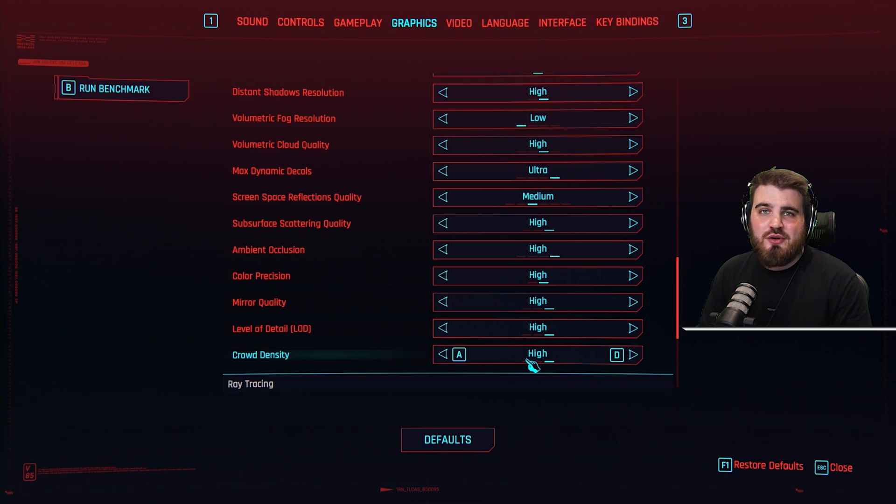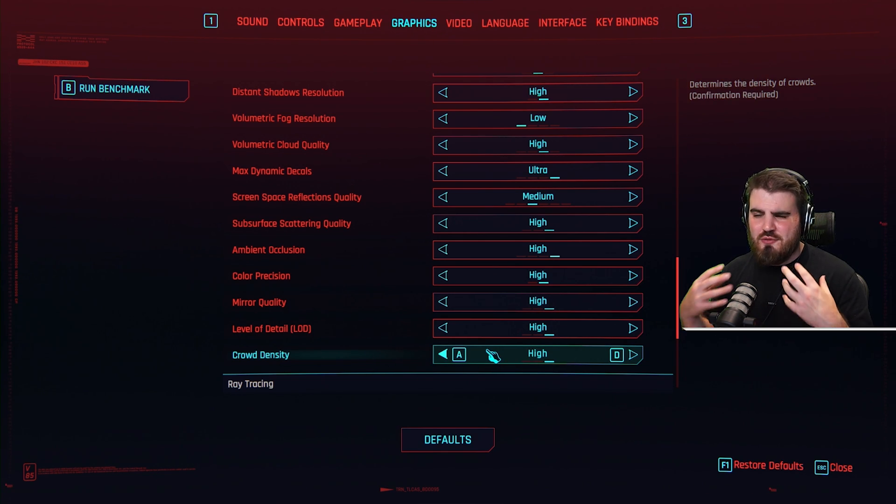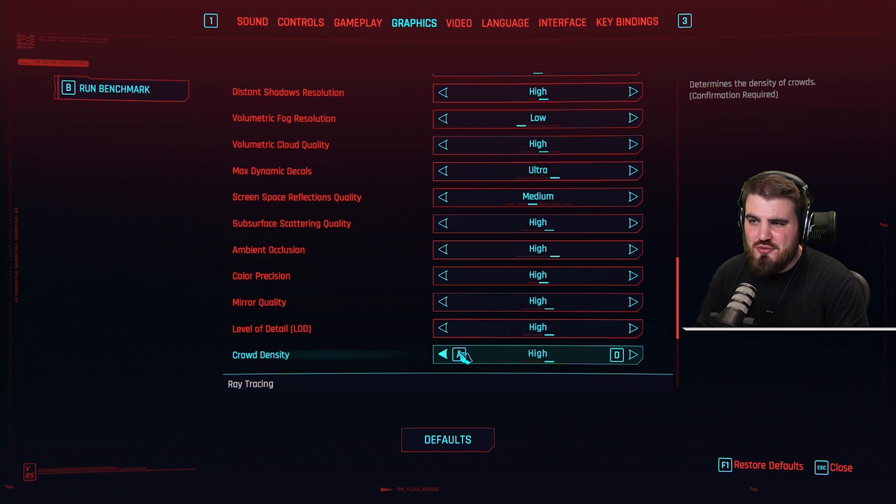Leaving crowd density on high is going to make the game world feel so much more immersive. However, if you do struggle on the CPU front and you're running an older CPU, you can bring this down to medium or even low at the expense of gameplay feel. Pick your poison and choose whichever crowd density makes sense for you.